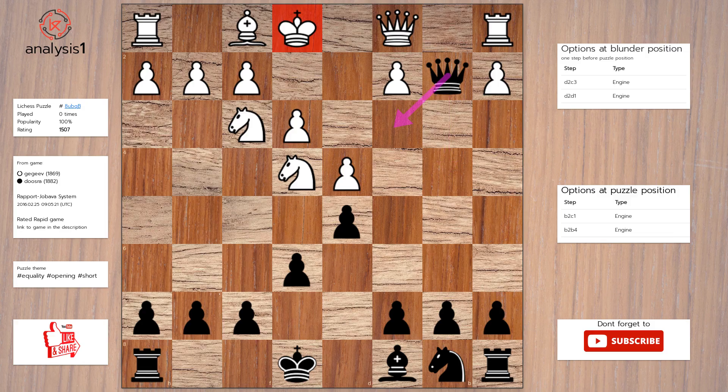Queen takes queen, check. The answer is Queen takes queen, check. Rook takes queen. Pawn takes knight.